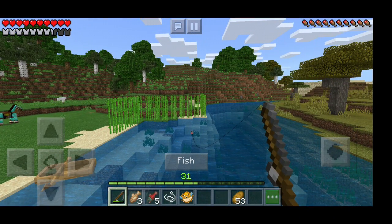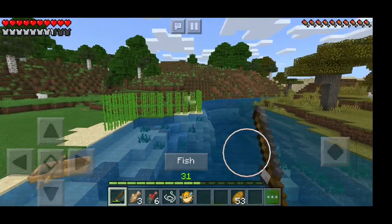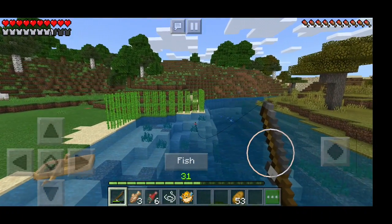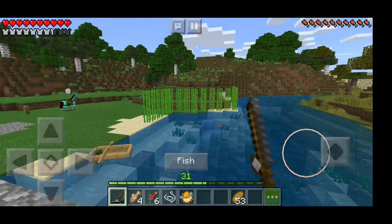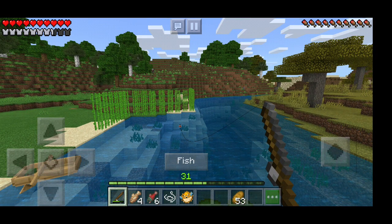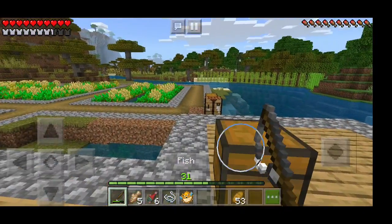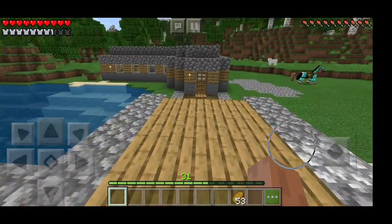We'll try and get three more fish here, and then I'll show you guys what I'm talking about. We've got another salmon. Another cod. One more fish, and then we'll jump on our horse. Let's put everything back in the chest — there's the fishing rod, the cod, the salmon, the puffer fish, and the string. And now we'll jump on our horse.